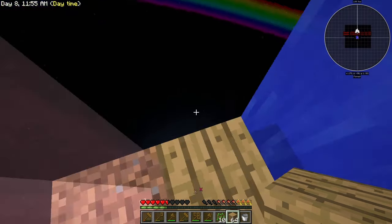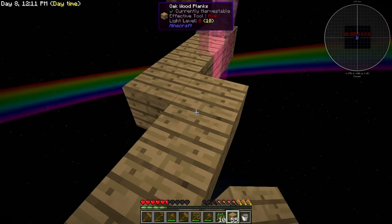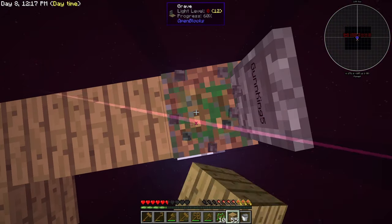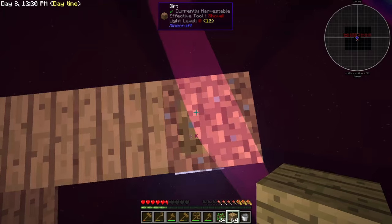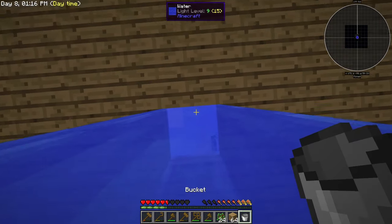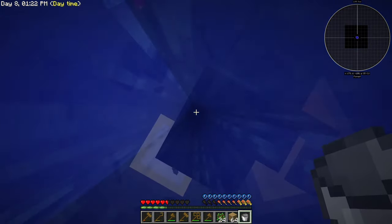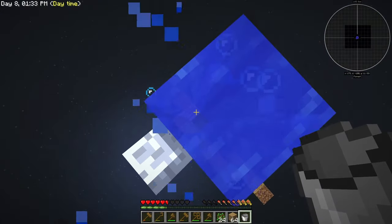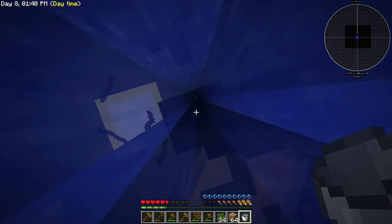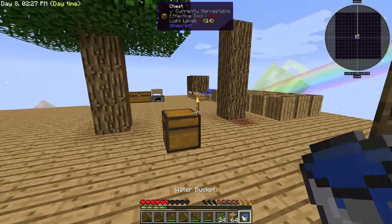It would have been bad if I had a full inventory. Let's get over to my other grave — I've died twice. Since we can't swim fast in this version, this is gonna take some time. I shouldn't have removed the water before I got up — that was stupid. At least I have a platform. And there we go, the rescue operation is done.